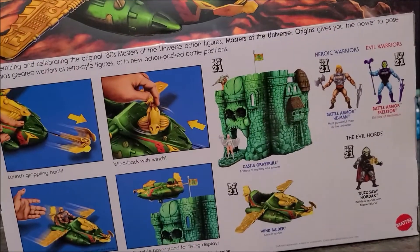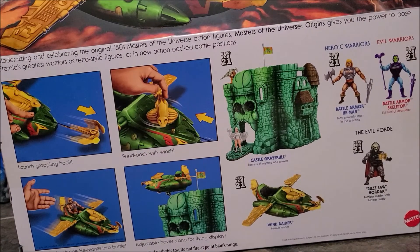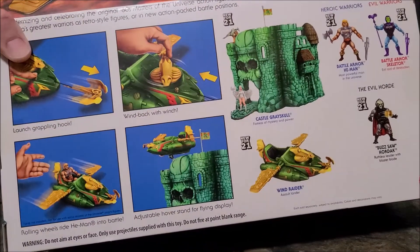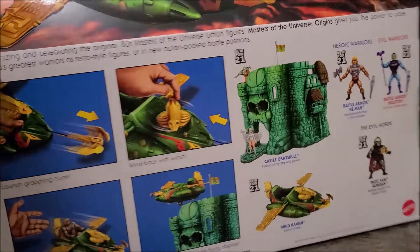Alright, and it's got the instructions on what to do on the back. So, it's pretty cool here — it looks like it's set up on Castle Grayskull too.